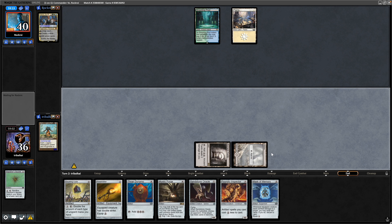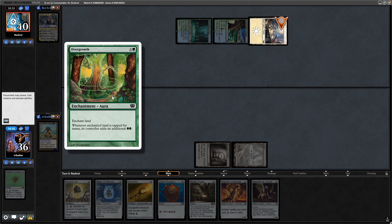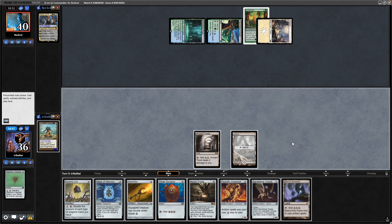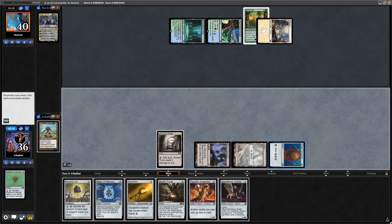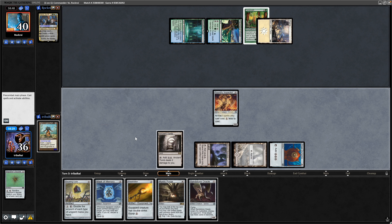Hopefully we'll get into an untapped land next turn and we can play out the Thran Dynamo — that would accelerate us ahead quite nicely. It's an Overgrowth onto the basics, so our opponent is successfully ramping ahead. We do get into a Mishra's Workshop, which is probably one of the best lands we could have got. So it can be a Thran Dynamo and that can take us into Foundry Inspector, which will make our artifacts cost one less.